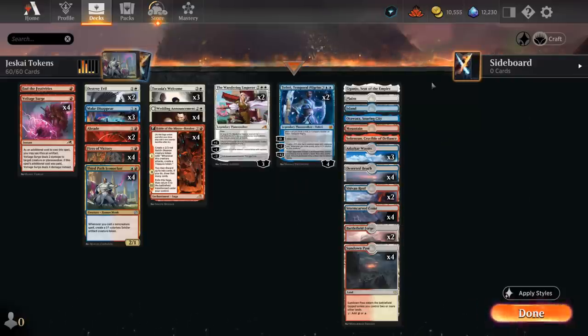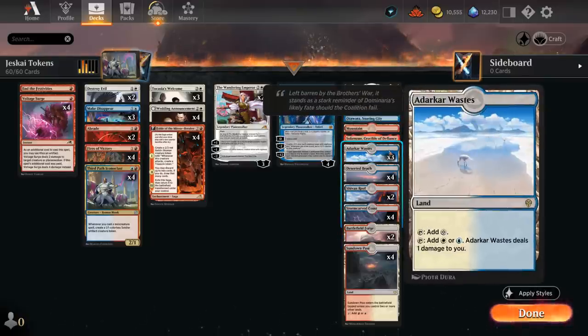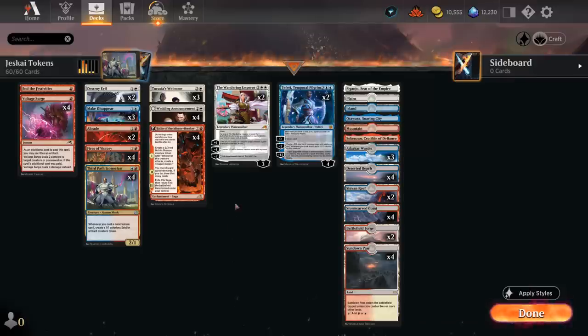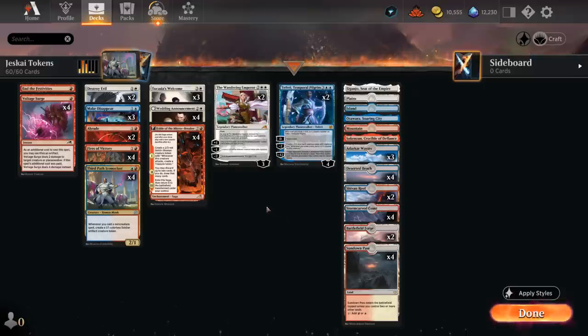Looking at our mana base, we sadly don't have access to a tri-land since there's no Jeskai-colored one in Standard right now. We have a ton of dual lands — Innistrad duals that come in untapped later in the game, a few pain lands to play our two-drops on curve, and the channel lands which offer a bit more interaction. Crucible can enable Tocasia's Welcome in the opponent's turn by channeling it and making two 1/1s. Overall it's a pretty controlling deck looking to play long, grindy games taking over with card advantage from Tocasia's Welcome. Let's jump into some games and see how the deck does.